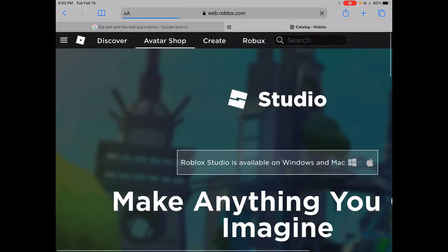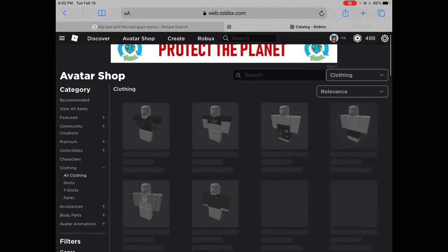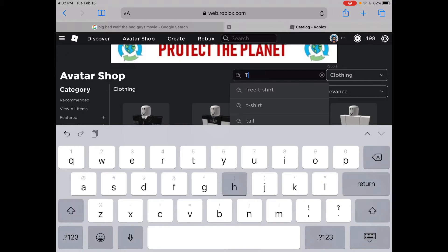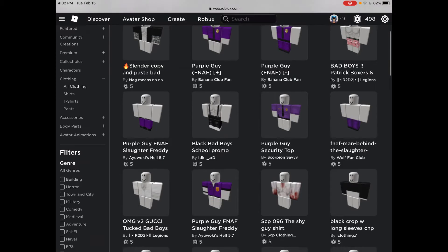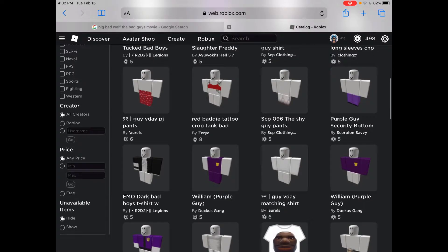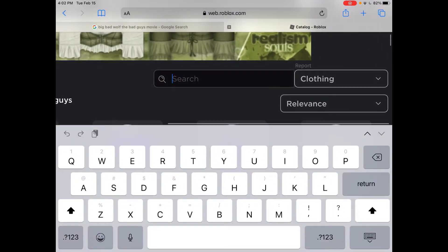First we get to go to the avatar shop. Just go into All Clothing and search up The Bad Guys. I'm not suspecting anything to pop up. No. Not at all.